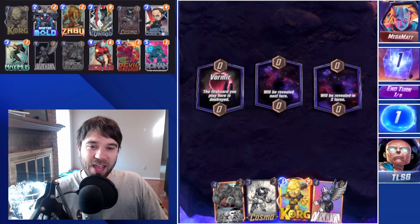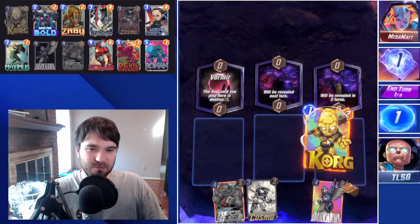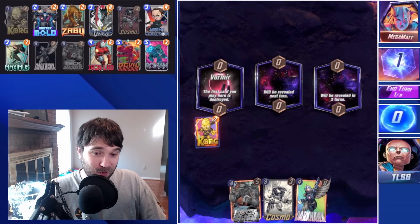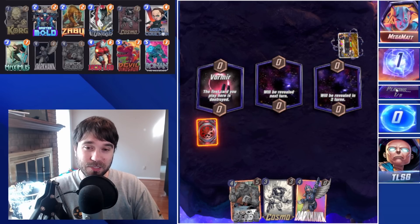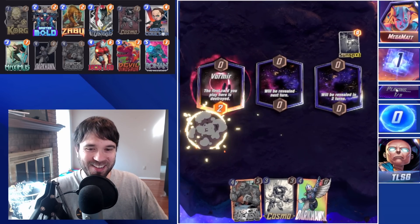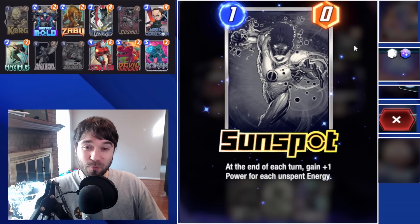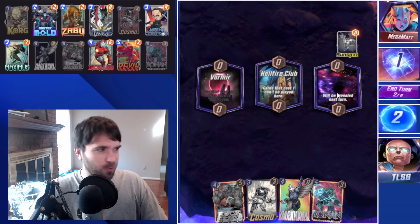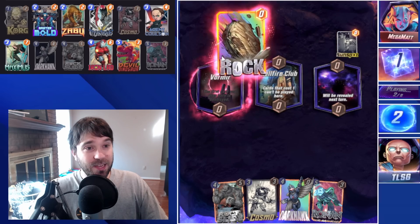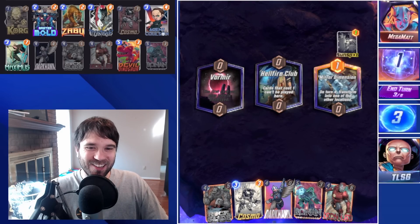First up we have Mega Matt. The first location is Vormir. We don't have any fantastic time to just waste a card — probably the best time is now with the Korg, because it doesn't necessarily matter if it gets destroyed. They play a Sunspot, which is still incredibly low tempo for a first turn play. They get the rock from our Korg immediately, so we know they've at least gotten one dud draw so far.